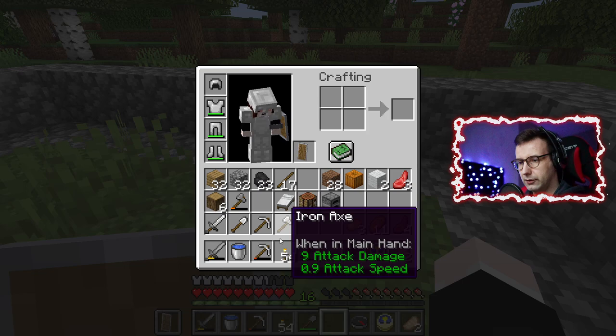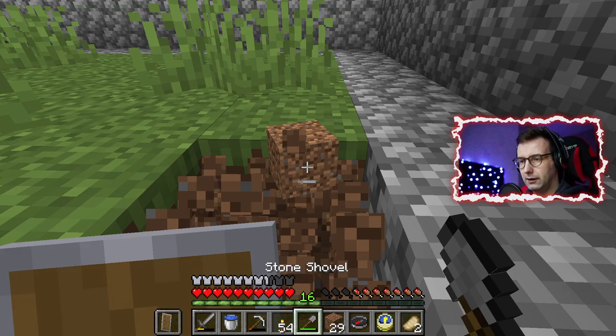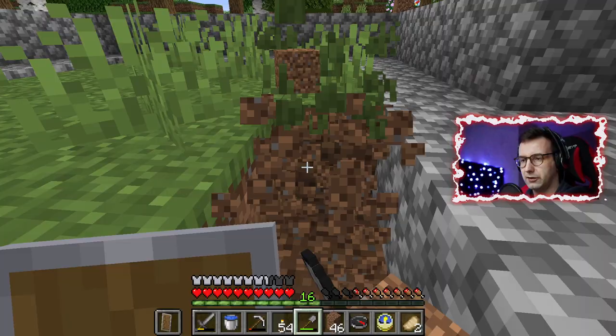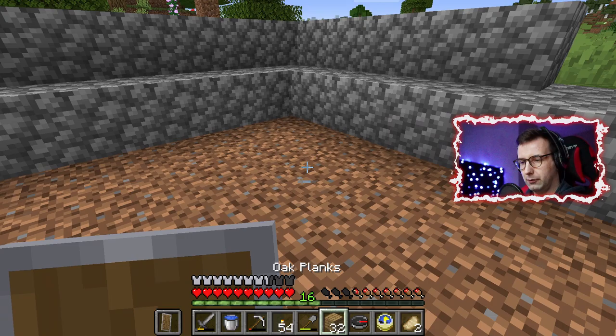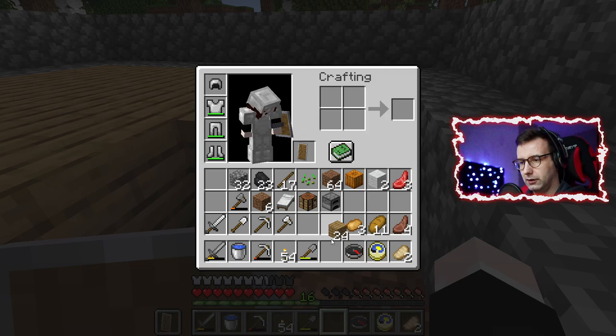As you can see there is the second pile of dirt — so we know in this direction is a village. First of all I will need to make the floor. Let's get started — I'll skip the boring part as always. And we are done with the first part. Now we have to place the planks, but this is not enough — not so good.